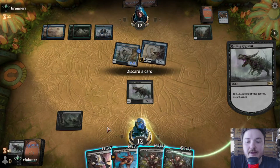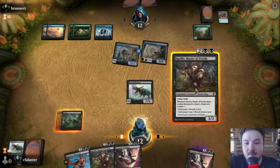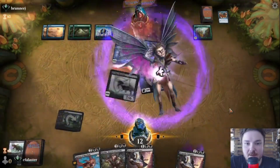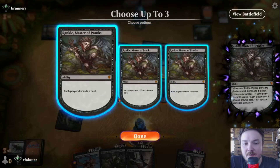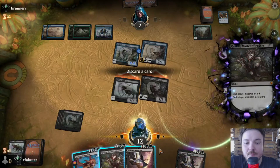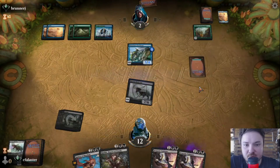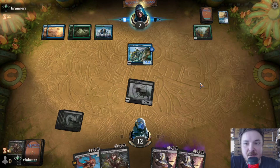I'll discard the Demonic Embrace because I think Rankle is going to be better here. We attack. Let's make each player discard a card and sacrifice a creature. We'll discard the Demonic Embrace, sacrifice Rankle because we have another Rankle in hand. Yeah, I guess we stalled them. This is good — if they don't have a good answer now, they're done.